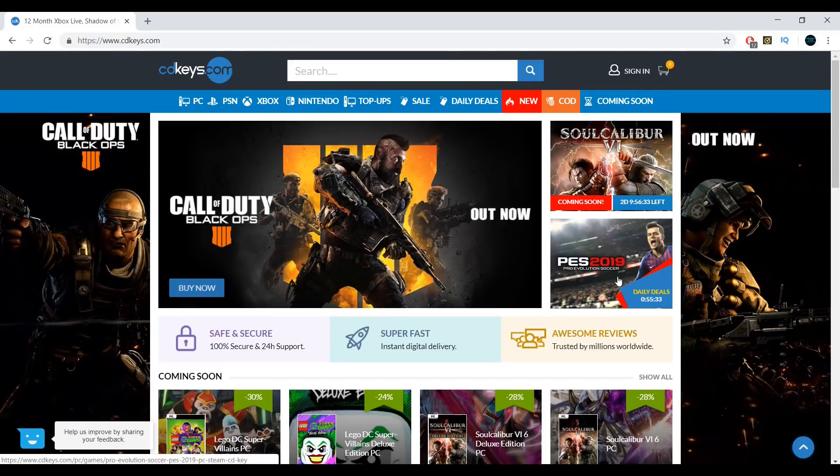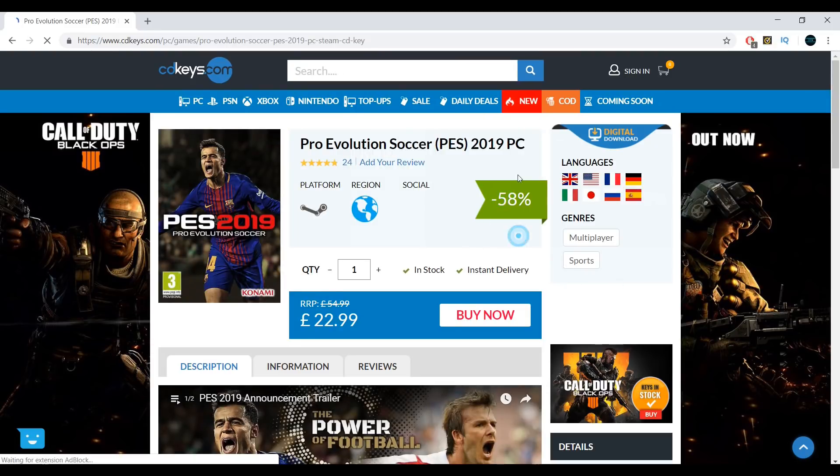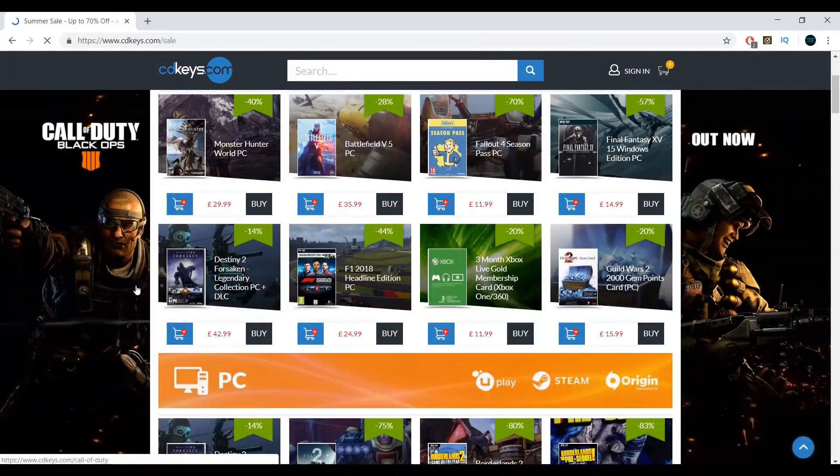If you want cheap games and codes, then visit cdkeys.com. They have a whole range of deals on a whole load of products. Use the affiliate link in the description to visit the website.